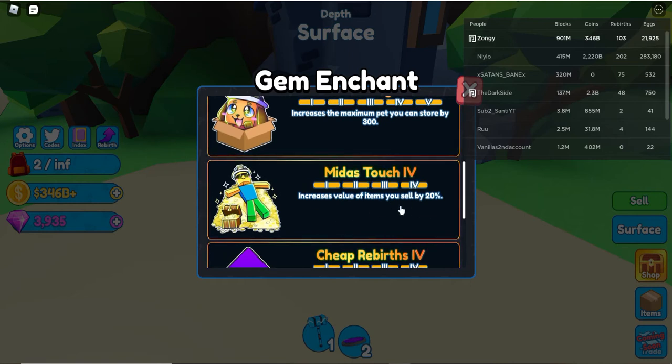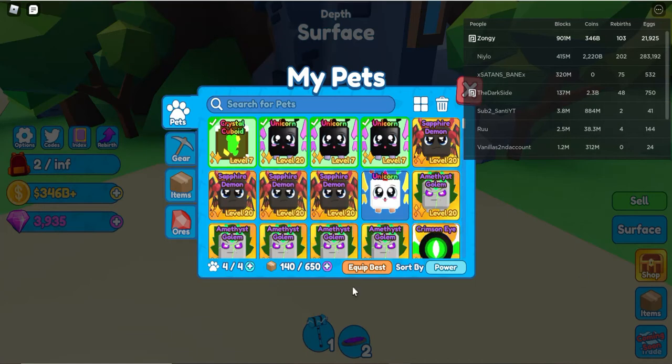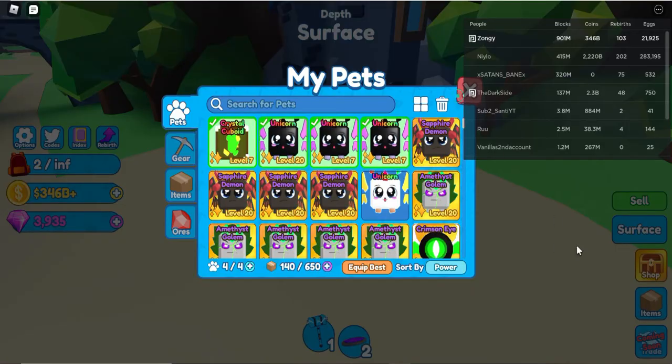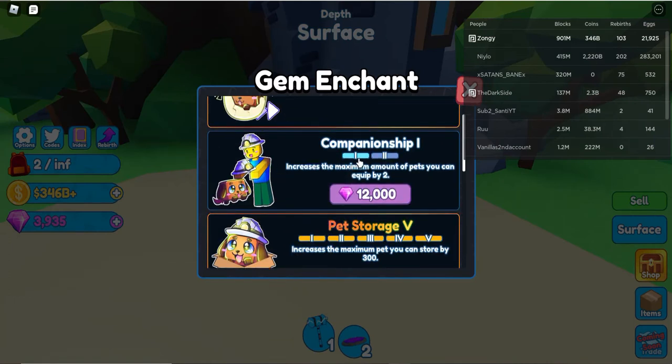I recommend getting that one — it increases the value of items you sell by 20 percent once you get to the last level, which is very good. Pet Storage increased my storage by 300, so now I can hold a lot more pets, which is awesome. And then Companionship increases the maximum amount of pets you can equip by two — I still need to buy it so I can equip another pet.